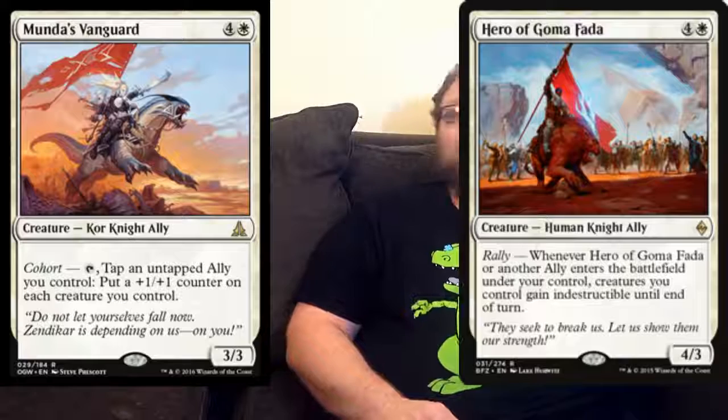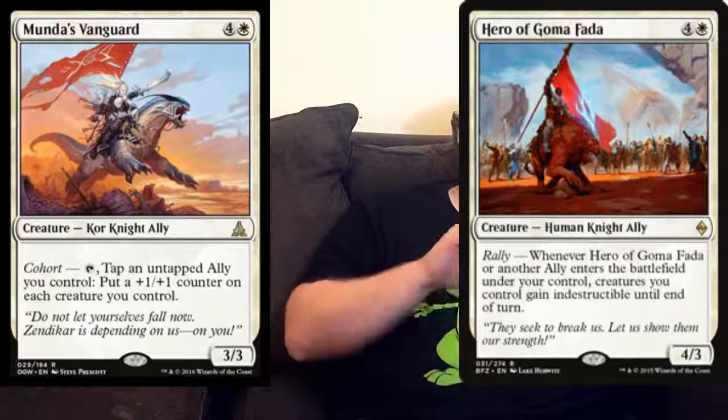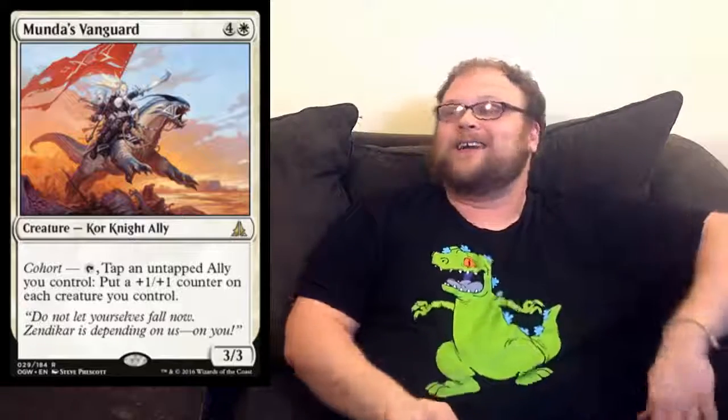We have to look at one more mechanic in this set — we got Cohort right here, which is on Munda's Vanguard. The only thing we've seen so far with Cohort is tap it and another ally you control, which is kind of a steep cost. I'm just not sure about five-mana allies. There's the one — I think it's Hero of Gomafada — that gives all your guys indestructible, and I'm not even really a huge fan of that. I just don't like five-mana aggro creatures unless they're insane, and I don't know that this guy's on that level.